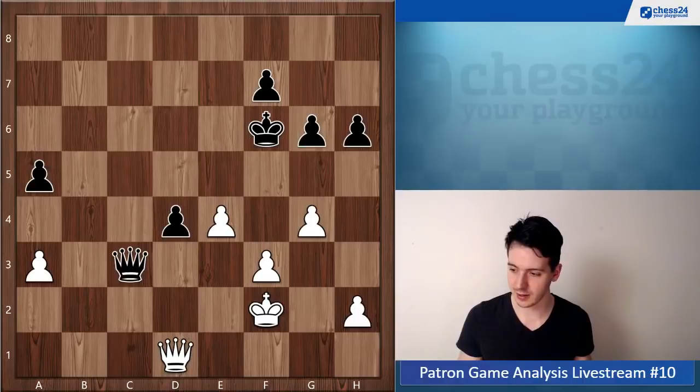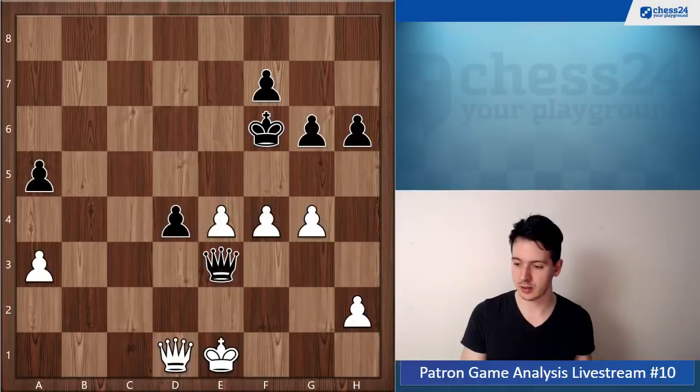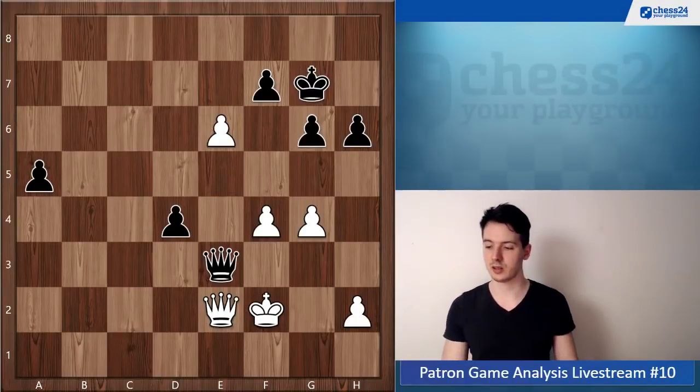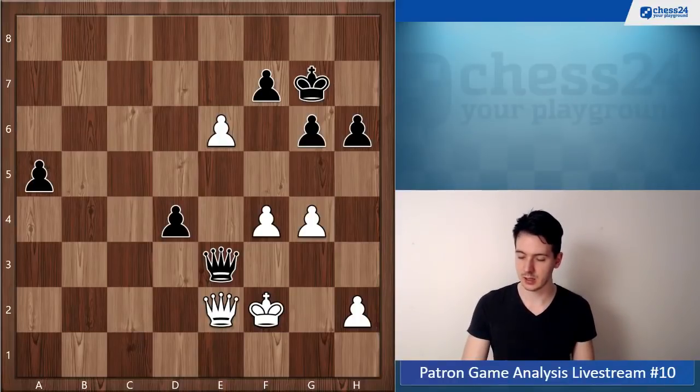f4 is probably accelerating the end — you should go somewhere like king f2, but it's going to be very difficult defense in either case. And here this is just game over unfortunately — black forces the trade of queens, and that's it.